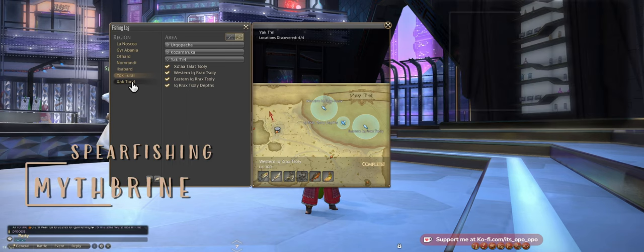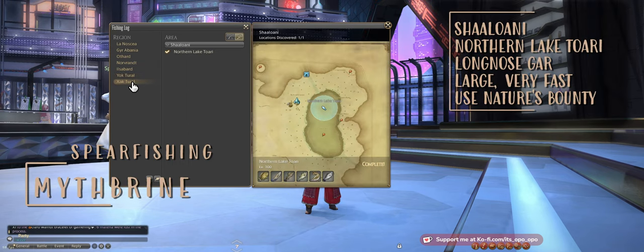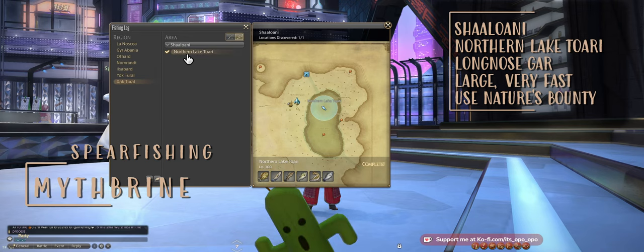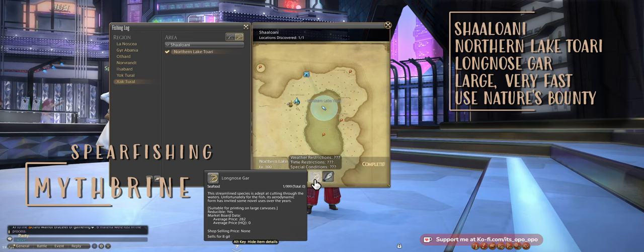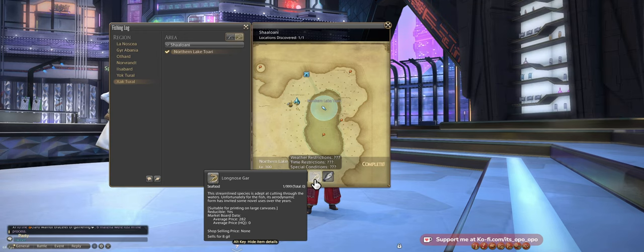Myth Brine Aether Sand will also be from Spear Fishing. We're going to head to Shaloni to the only Spear Fishing Spot, which is Northern Lake Torrey. Here we're going to be getting the Long Nose Gar, which is a large fast fish. We also want to use Nature's Bounty to get a larger catch — they typically give two to three per and can double proc for six. We will also be getting ice clusters from these.